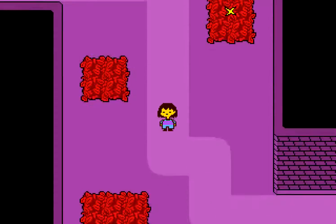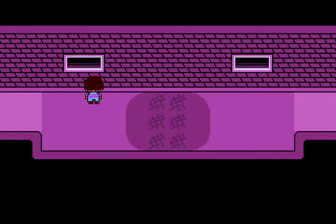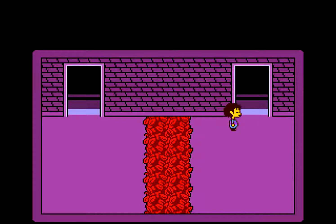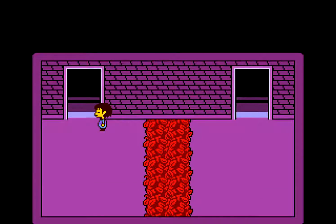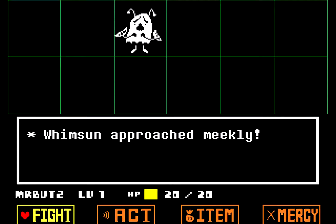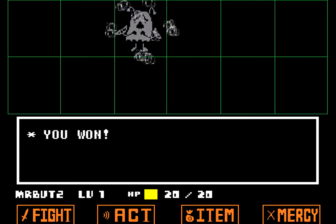Let's save it for later and let's go down. Whoa, what is this thing here? So there was a hole and I fell down. Whoa, what is this? So Whimsun approaches meekly.